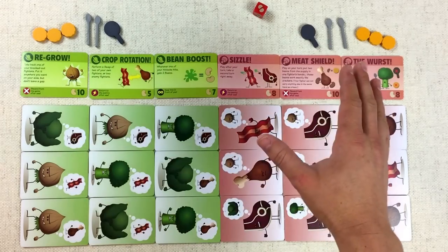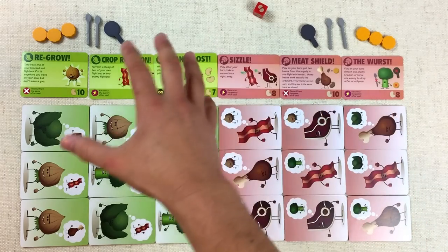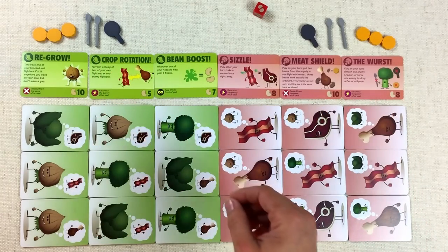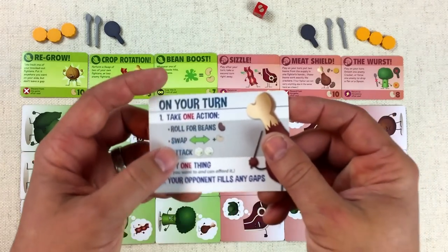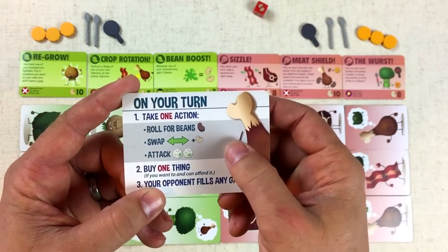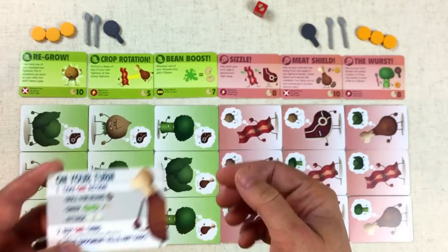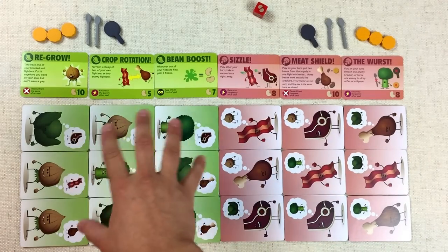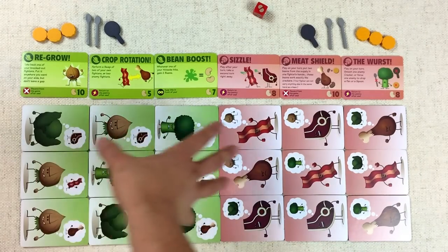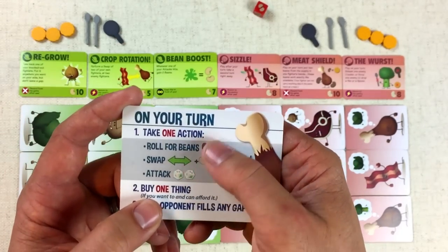Here is the starting setup for Food Fighters. We have the vegetables versus the meat over here, and we're going to play the Vegetable Faction in this specific video. Terms are really simple in this game — the first thing you do is take one action from three different options: roll for beans, which is a currency in the game; swap two of your people around in your army formation; or attack.